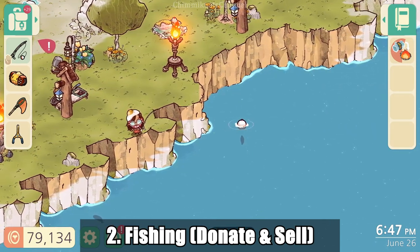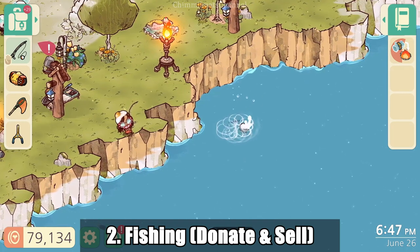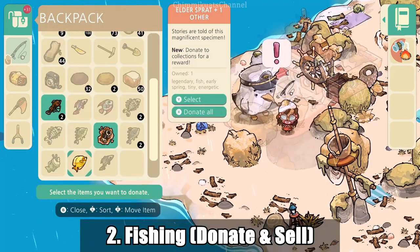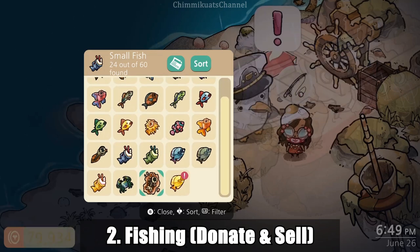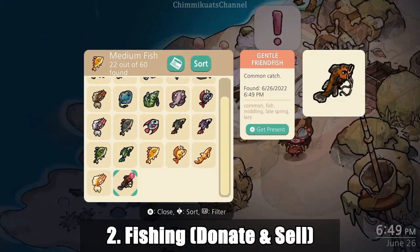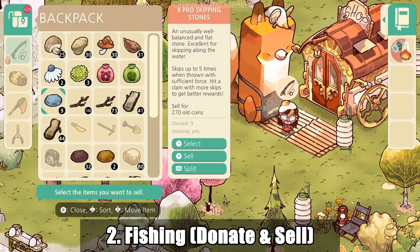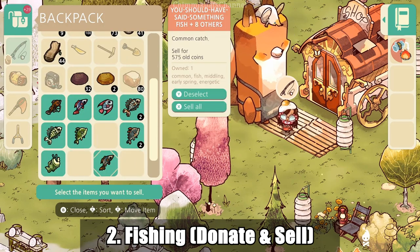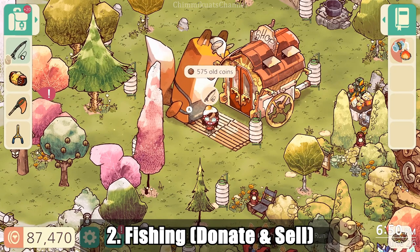The second beginner tip to collect coins is by fishing. After you unlock the captain ability, you can get a fishing rod at mr.kid. Fish as many as you can to collect new items for donation, and after you've donated, you can sell the rest at mr.kid to make some coins. That covers the two basic things you can do at beginner level.